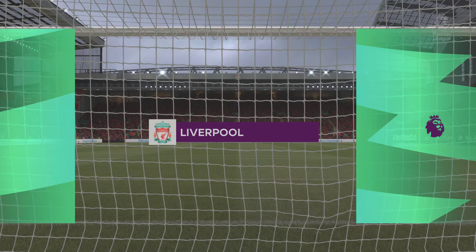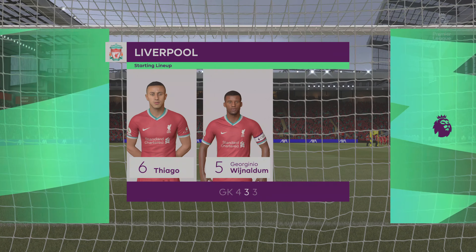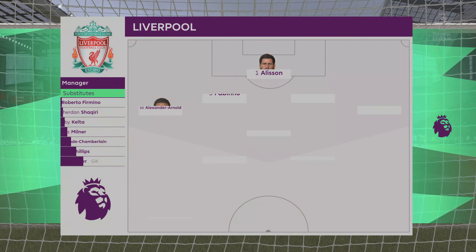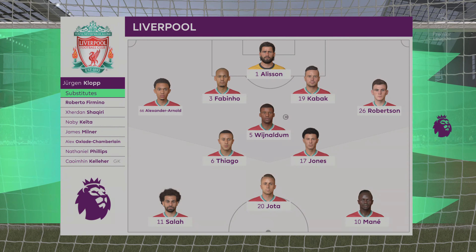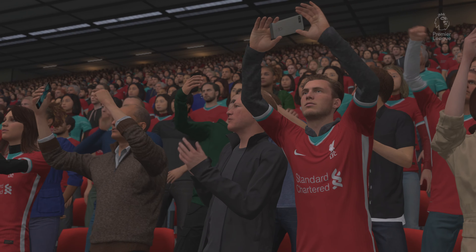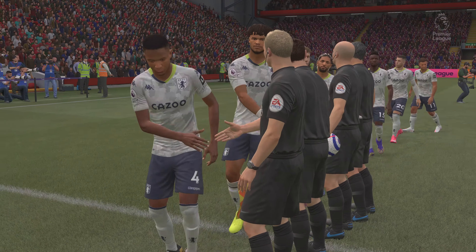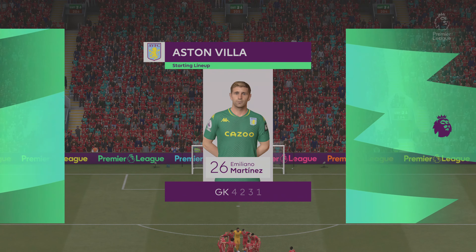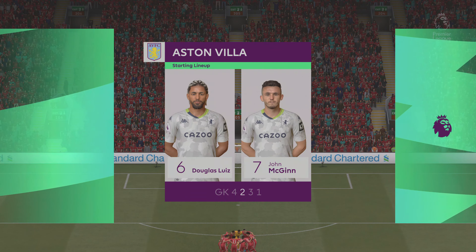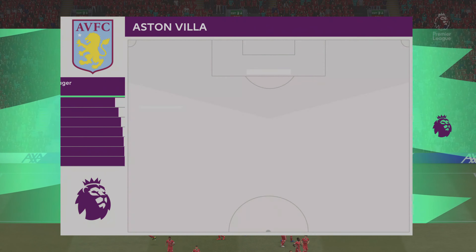And this is how Liverpool start the game. Alisson begins in goal. Trent Alexander-Arnold starts with Andrew Robertson in the wide defensive areas. Mohamed Salah plays with Sadio Mane out wide, and they line up with just the one striker. Here's how the line up looks for Aston Villa — a 4-2-3-1 really. The two central midfield players supplying support to a three ahead of them, and then a lone striker with a number 10 just behind him.